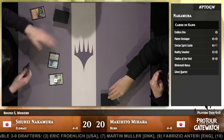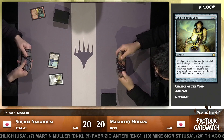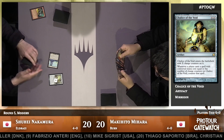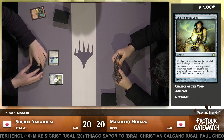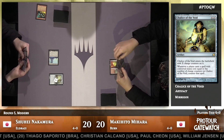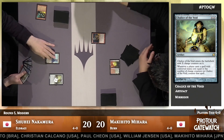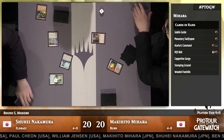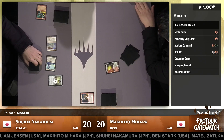A turn one Simian Spirit Guide allows for Chalice of the Void on one — that is absolutely brutal against a burn deck. Chalice of the Void in a format as fast as Modern, shutting down your opponent's one-drops can shut down as much as 30%, maybe even 50% of their deck. Looking through Mahara's list: Goblin Guide, Grim Lavamancer, Wild Nacatl, Monastery Swiftspear, Lava Spike, Lightning Bolt — all countered upon being cast.